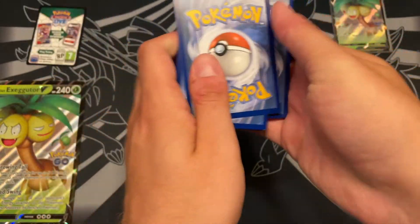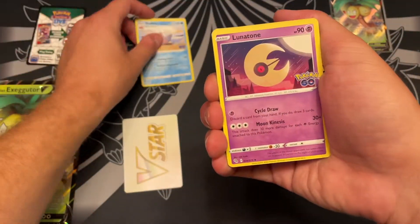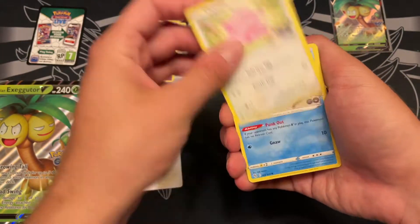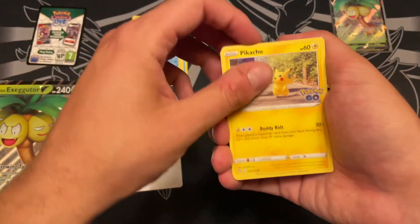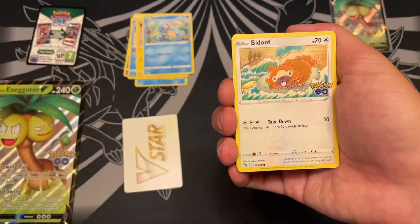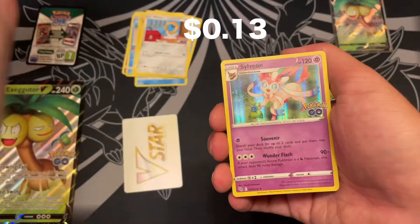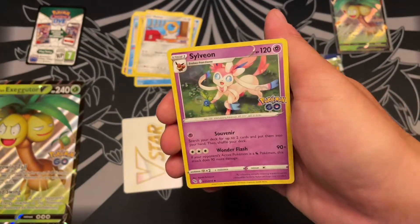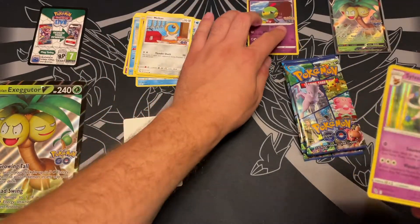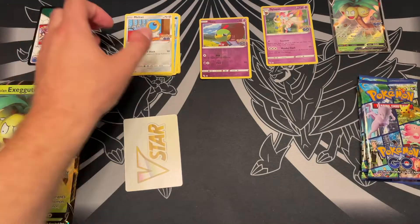I think every one of these packs has a holo in it from what I remember. We get a V-Star marker off the bat. And then — ugh — Lunatone. If anybody's been playing the PTCGO, you'll know Lunatone's been running amok and just ruining any kind of fun you could potentially have with the game. We got Bidoof, who can apparently only be a Ditto in the reverse slot with this set — in the Japanese set it could be any of them. And then we get a cute little Eevee with one of the gifts from Pokemon Go.